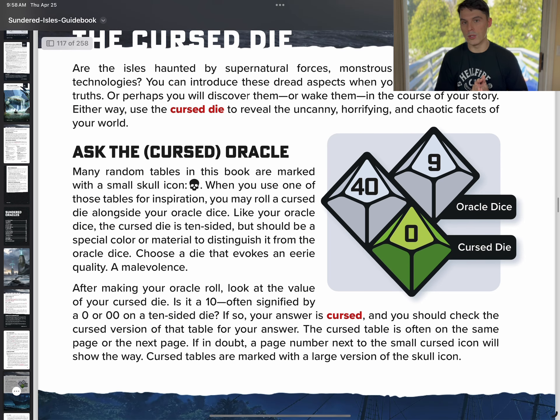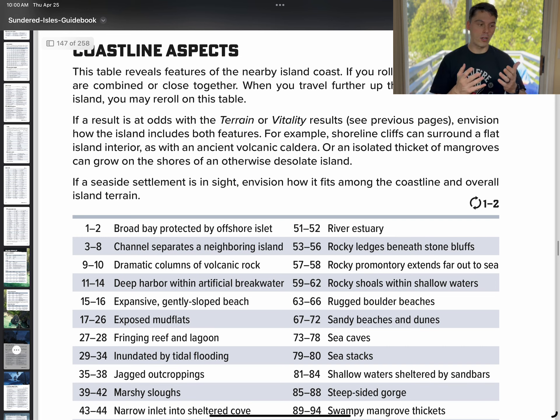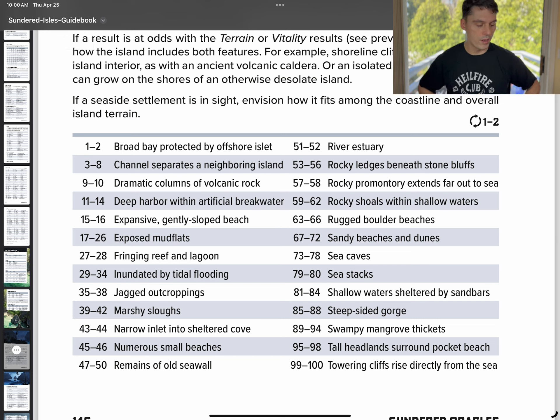A lot of these tables have a skull icon. For example, here we have coastline aspects — there's going to be tons of tables. We expect that from this type of game. This is the features of a nearby island coast. Whenever you're looking down the sights trying to figure out what you're rolling up on when you see land — maybe you roll a 75, so that's going to be sea caves. Okay, sea caves is kind of cool. But maybe you have weird technology and supernatural forces, so you also have the cursed die. We said 75 — sea caves, or waters clogged with debris.